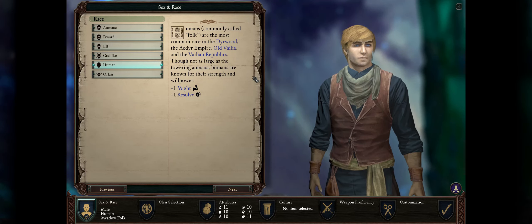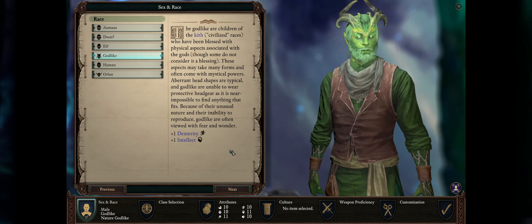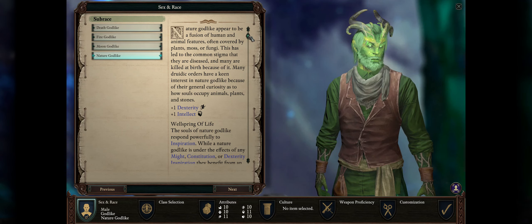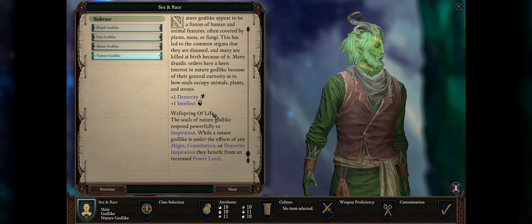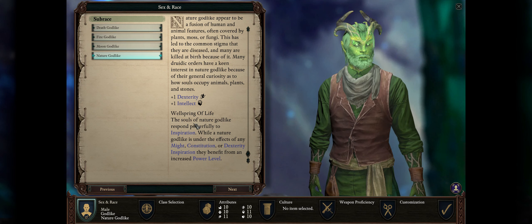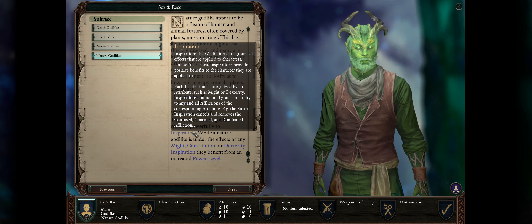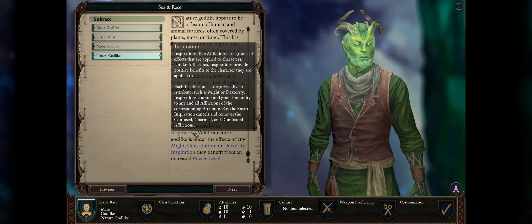The first thing is race. You have around three choices here. First, you can go with Nature Godlike. They are very powerful for any caster class because of their unique Wellspring of Life ability — basically a passive that increases their power level by 1 whenever they are buffed with any inspiration. It's very easy to get buffs on your character, especially the cleric accuracy buffs which you always want.